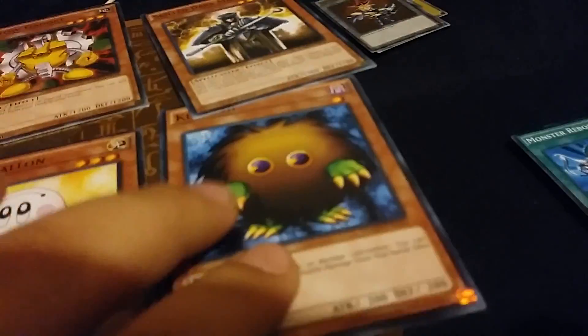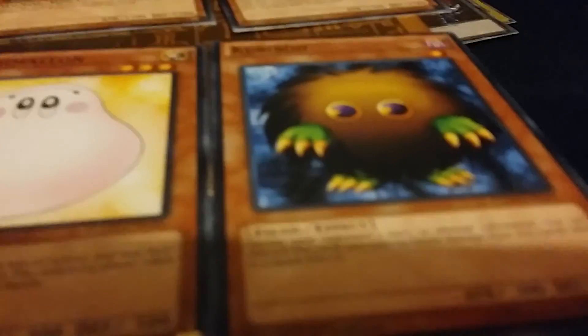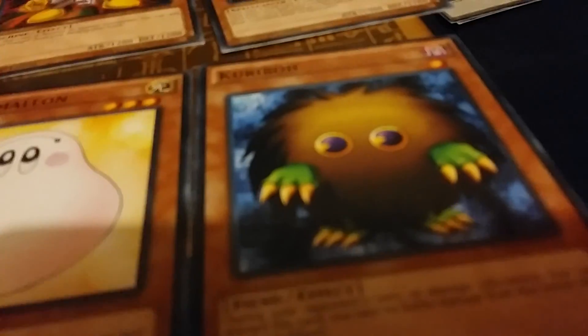We start off with three gadgets in this last group of eight. Starting off we have Green Gadget, Red Gadget, Yellow Gadget, Skilled Dark Magician, Skilled White Magician, Blockman, Marshmallow, and as always to end the deck, a Curbow — kind of a useless card I guess.